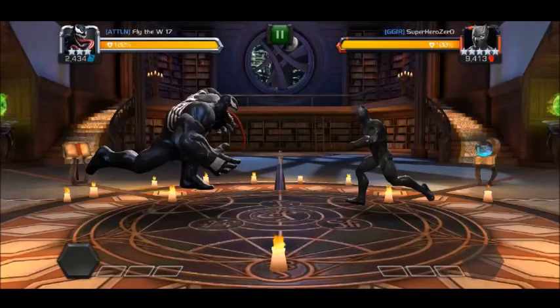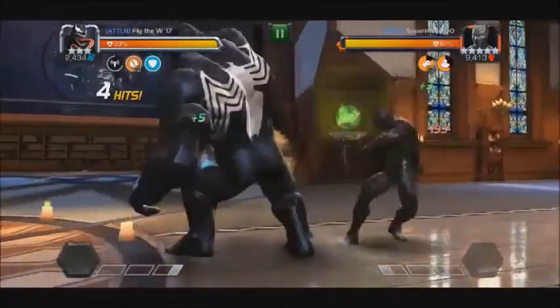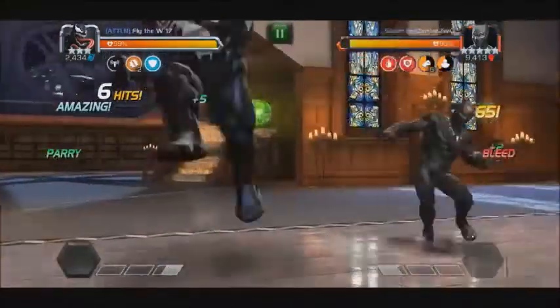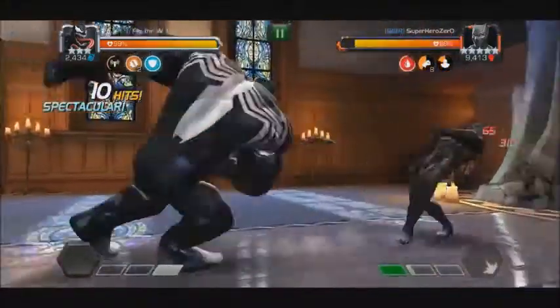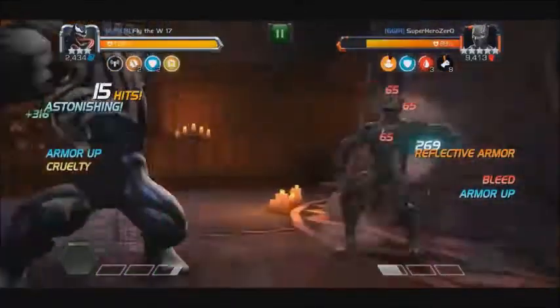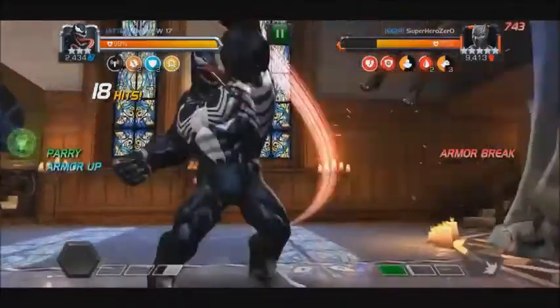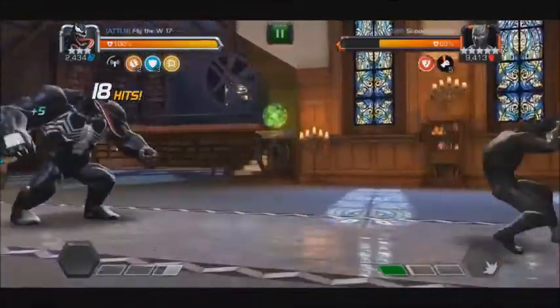The first thing you want to be aware of when fighting Black Panther Civil War is that if he has an armor up active and you stun him, you are going to get that stun reflected back to you. It lasts about a two-and-a-half second duration, give or take depending on mastery setup, so just keep that in mind.